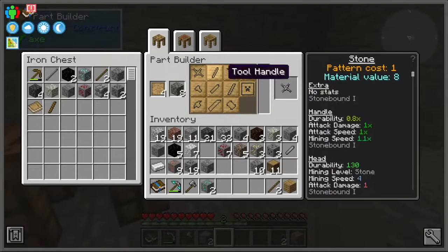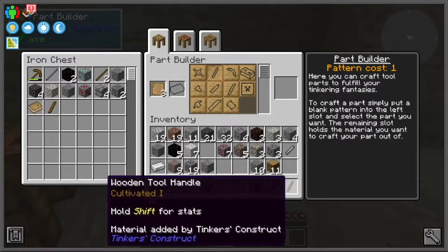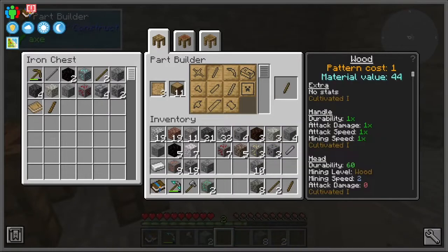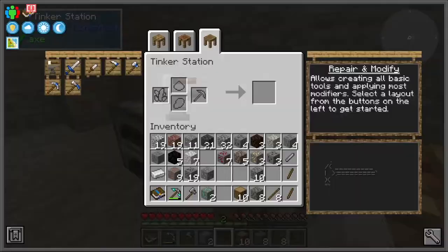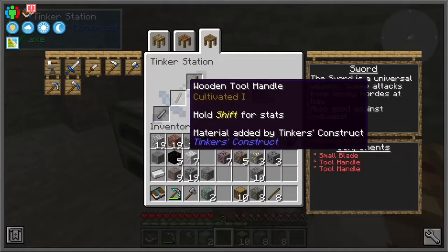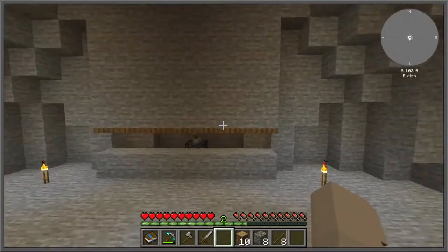I'm starting to think about attacking the zombies at the spawner and hopefully getting some rotten flesh, which will help us get some mob drops later. We will be able to use those mob drops with directional plates and sails, which allow us to get faster power, and the plates allow us to push the mobs to a particular area.